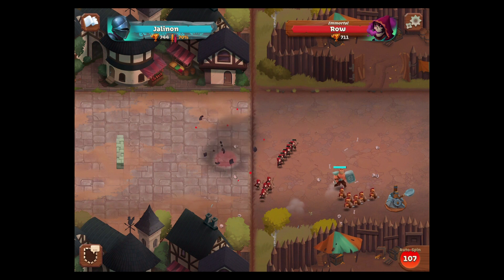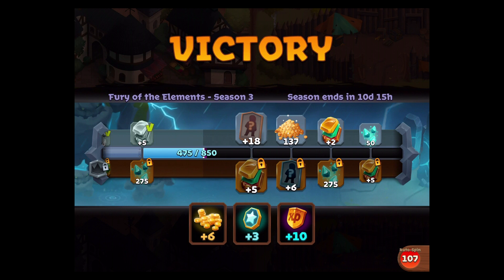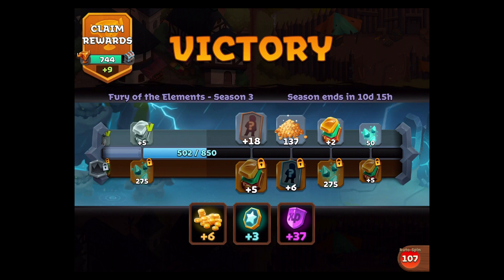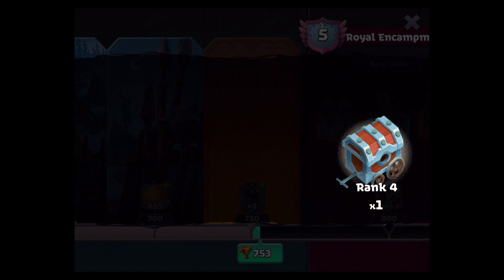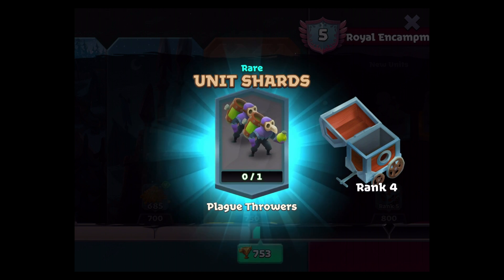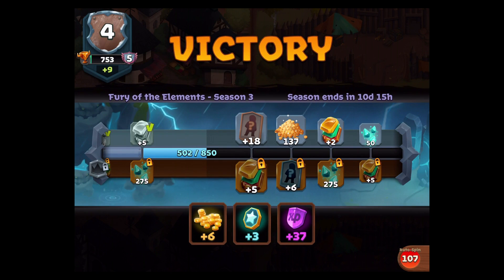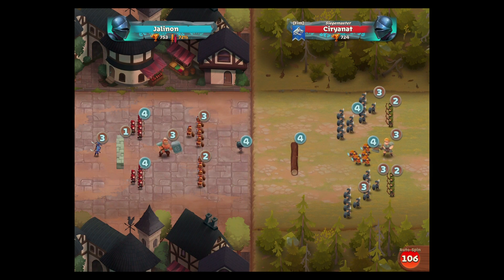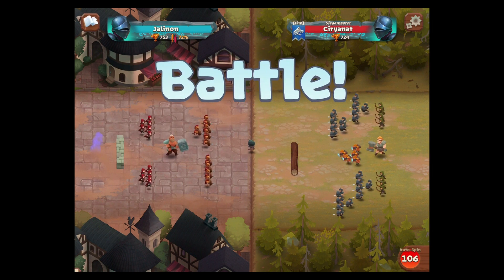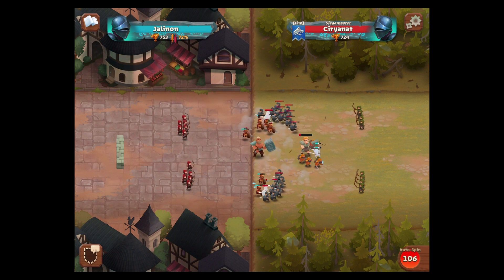That thing wrecked me before I'd leveled up. So far so good - I think I've got a 69% win rate at the moment. Oh we can claim rewards - let's do that. Six of these new guys. Plague throwers - oh wonderful. It'll keep auto-spinning; that's what that rightmost barrel is for. We blew up the log so that was not the most efficient use of stuff.